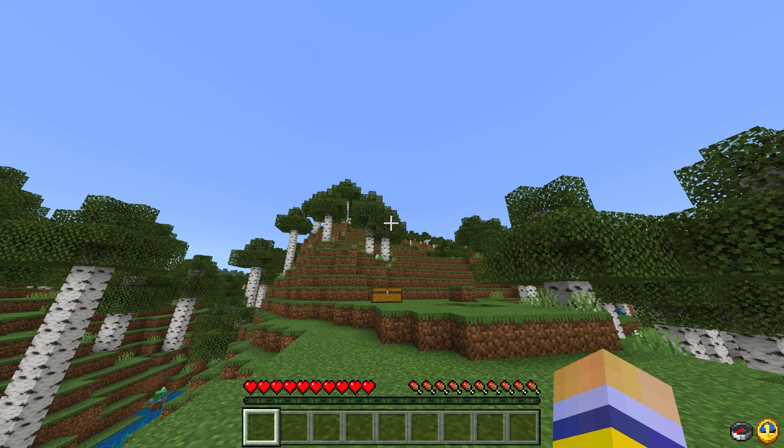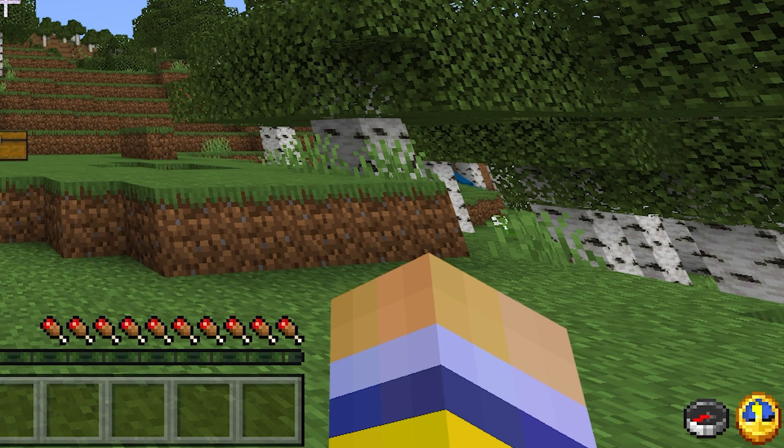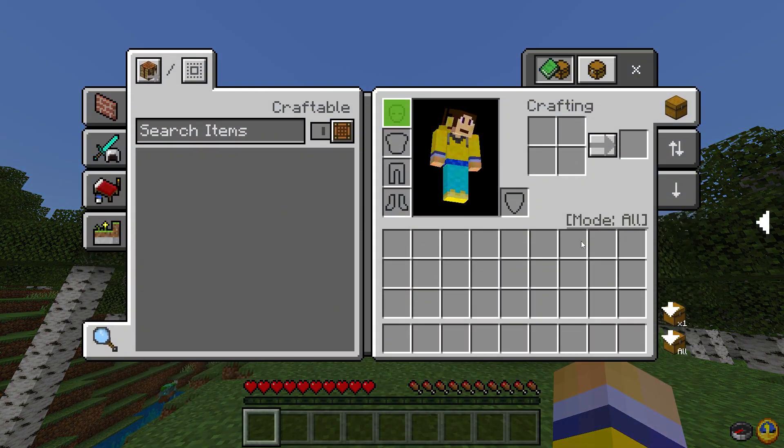In the bottom right we have a compass and a clock to tell you the time and direction. If we open up our inventory it looks very different.